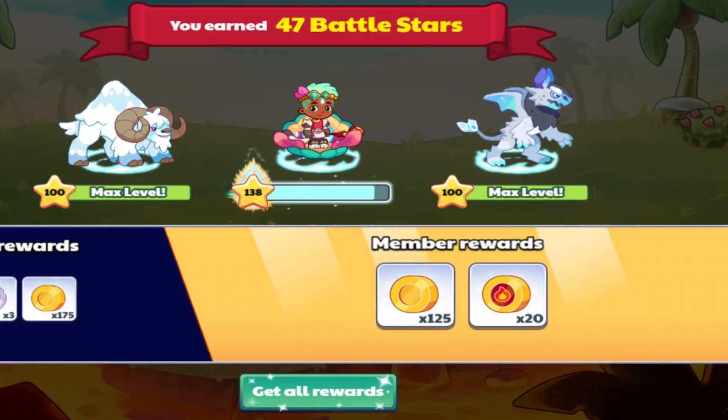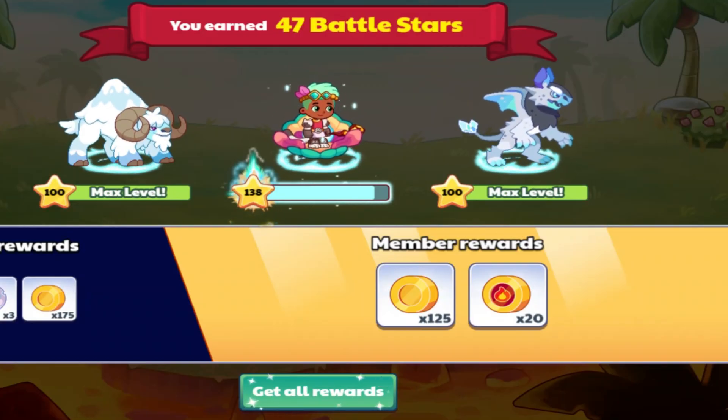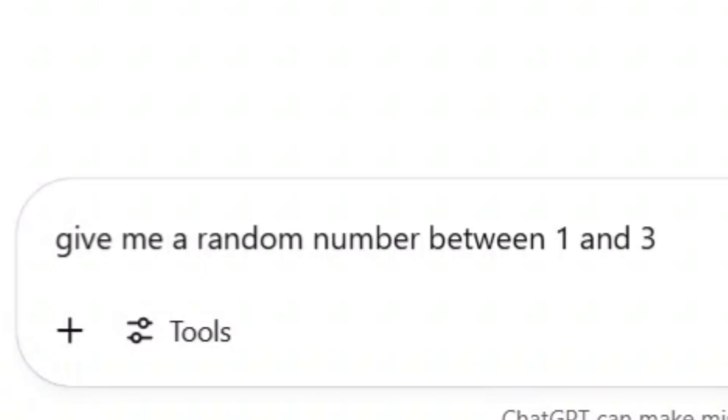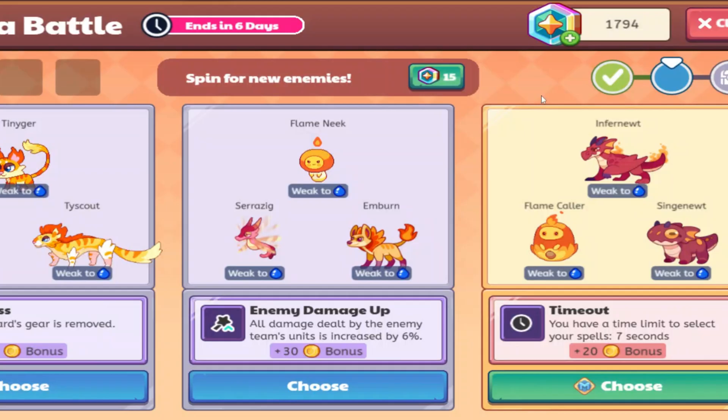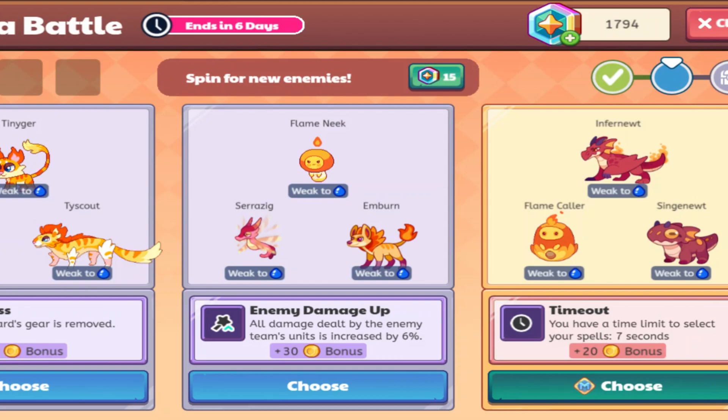Considering that they're at level 80, they're not gonna do a lot of health. But I'm gonna do another rift run — the monsters will get harder. And if we don't get good RNG with ChatGPT, we're not gonna have a good time. Let's choose our second battle disadvantage. Three — and this is literally what I was hoping wouldn't happen. Time out — you have a time limit to select your spell. Seven seconds. That is not good. I'm really glad I took out that rule now.